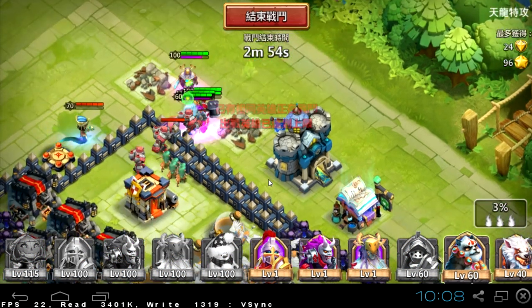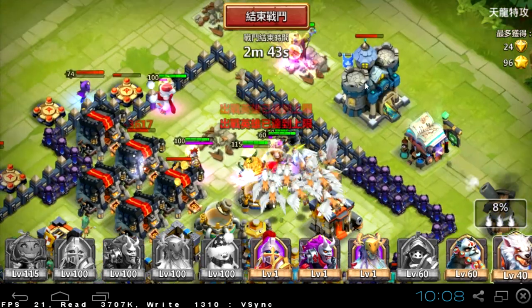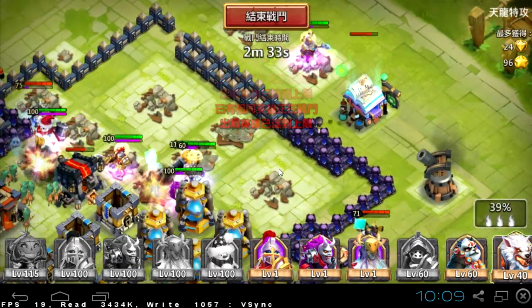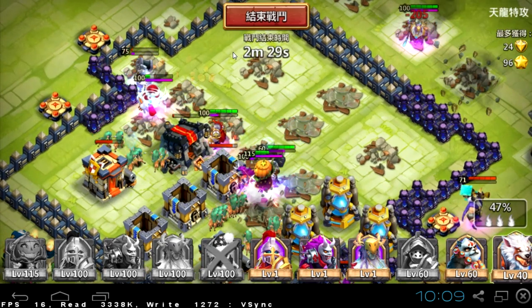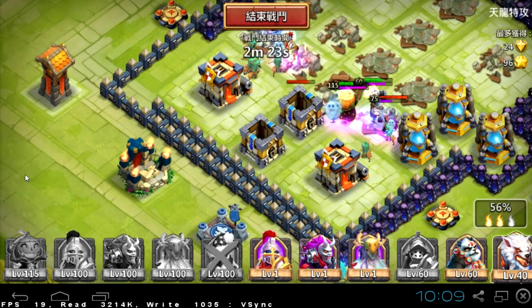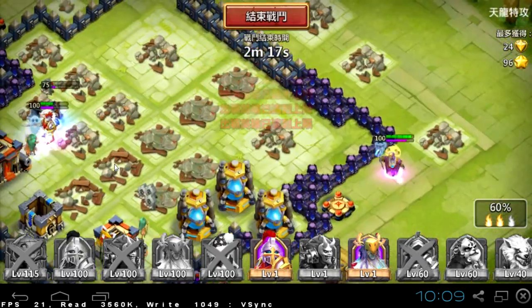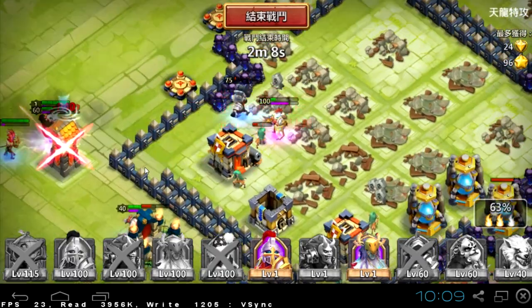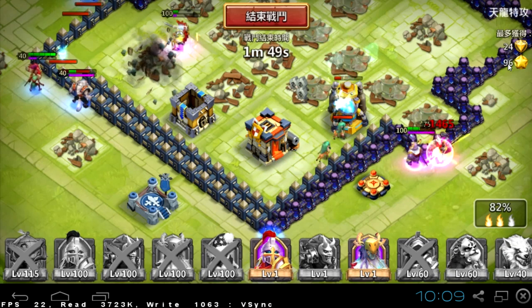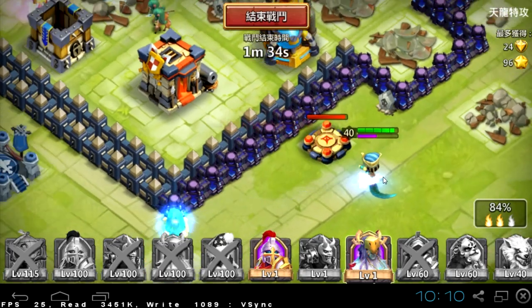At the beginning you can only hire 6 heroes, and whenever one of your heroes dies, you can hire another one to replace them. As you can see, my Snowzilla died, and right now I can deploy some more troops because a few of my heroes died recently. That's how it works.